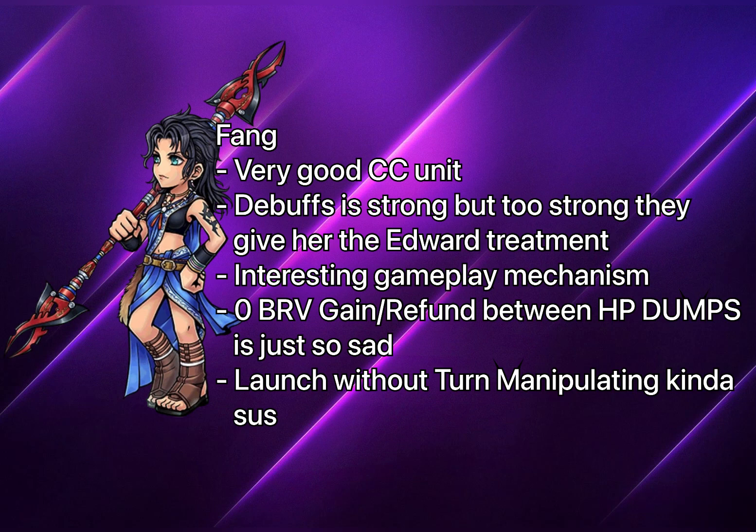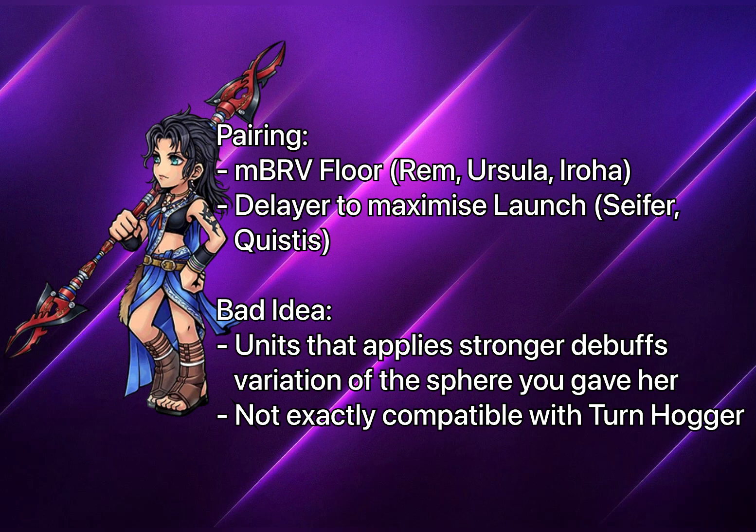Her HP dumps can only be maximized if you have bravery ceiling units such as Ram or Ursula. For pairing ideas, use units like Ursula or Ram to maximize her damage, or pair with a delayer like Cypher to maximize launch damage, or turn manipulators as well. I don't recommend pairing her with turn hoggers since they'll burn through her debuffs fast. Since Fang is a crowd control unit, she doesn't mind enemies taking turns — they won't do anything with her debuff on anyway. Also, don't pair her with units that apply a stronger debuff than the spear you gave her.